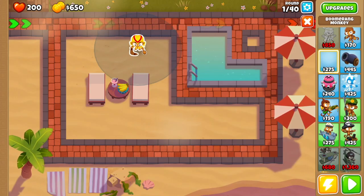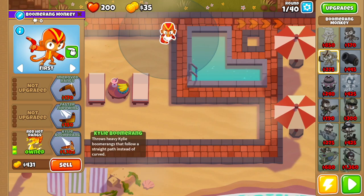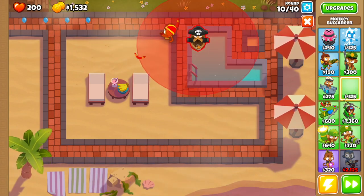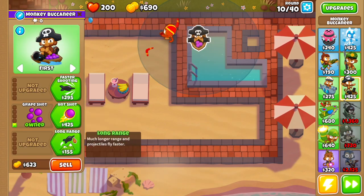We're gonna start by dropping a boomerang monkey right here — we're gonna get long range rings and red hot rings. Then we're going to get ourselves a buccaneer; the first buccaneer we're gonna drop right over here, trying to get as close to the left as possible. We're gonna go grapeshot, long range, crow's nest, hot shot.